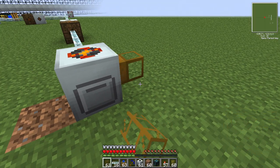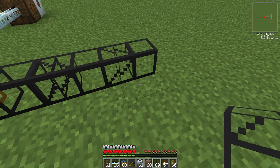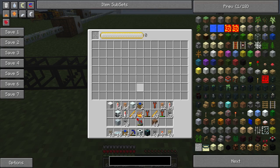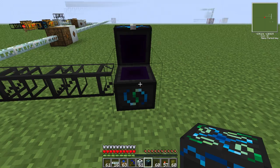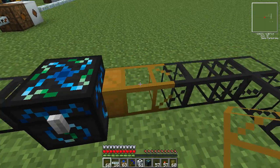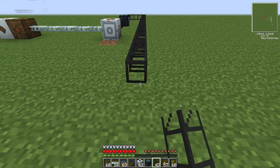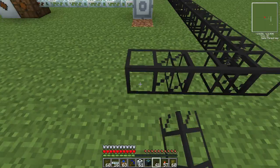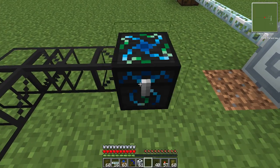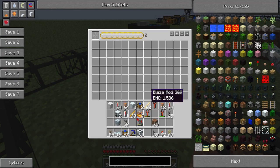Next to this you put a wooden transport pipe, and carry this on a bit to your first energy condenser. In your energy condenser you put a blaze rod. Then you do a little loop — you need another wooden one there — a tiny little loop, and then you loop back around here, a bit past the rotary macerator, and come around to another energy condenser. Add another wooden pipe, and in this one again you put another blaze rod.